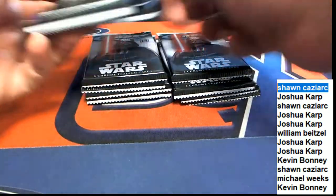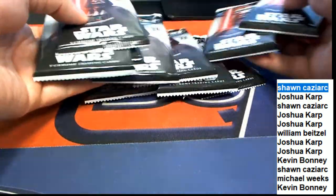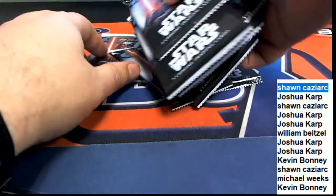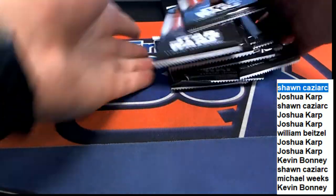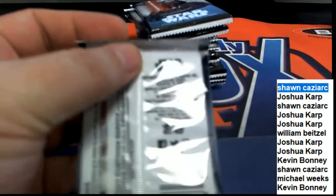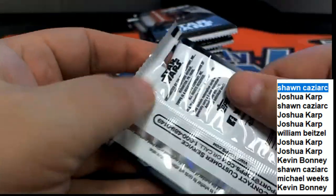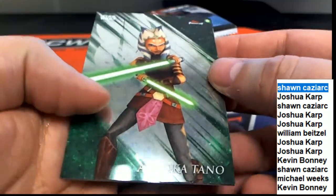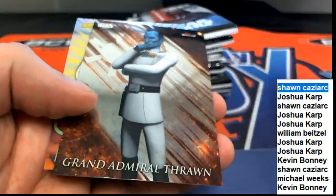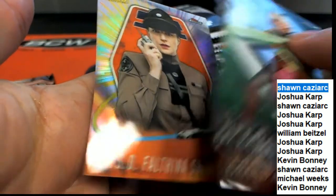I'm just going to randomly fumble around a little bit, shuffle them together and see how things turn out. There we go — they're shuffled. And we'll go with this top pack. Sean Kaz, this is your pack. Count Dooku. And a nice insert.